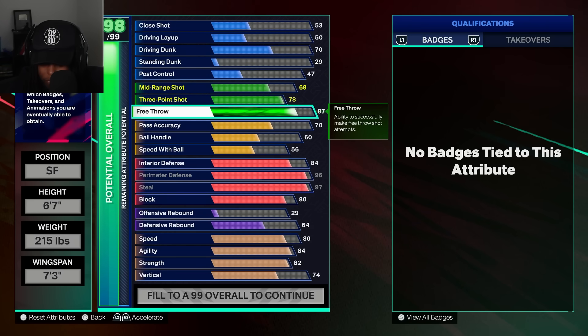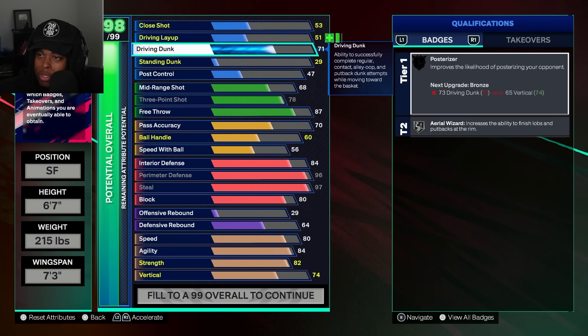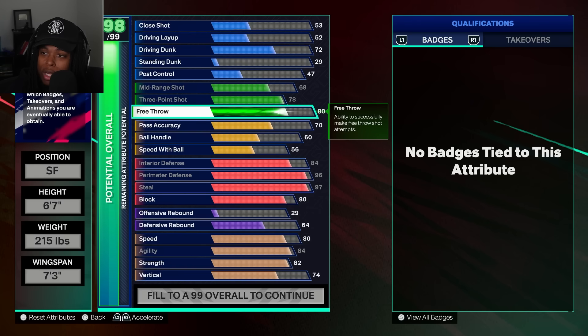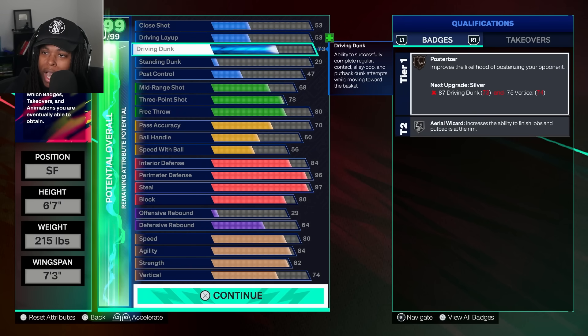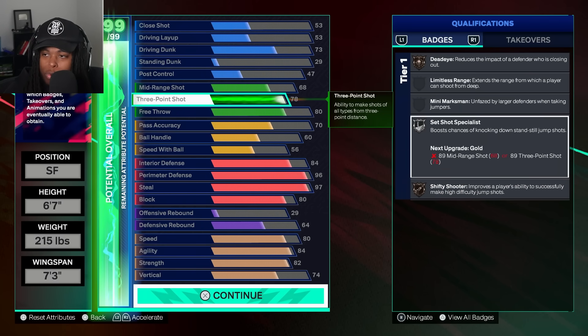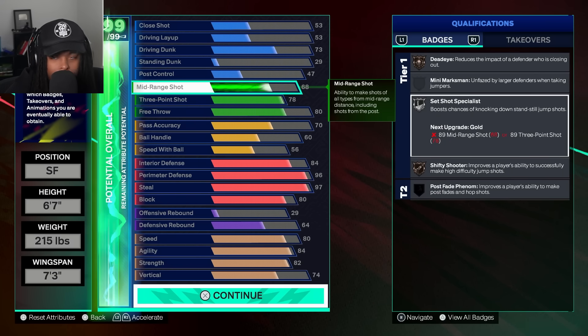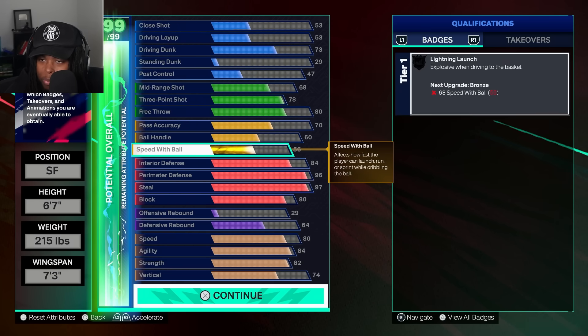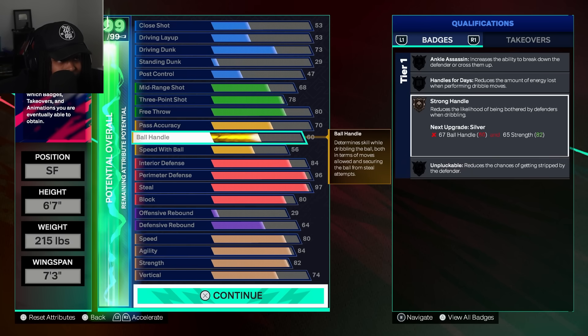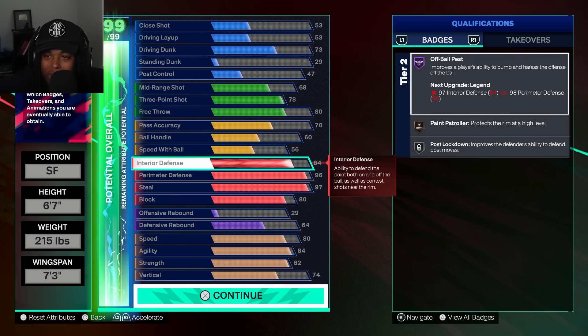So 78 three-pointer, and then I added the rest on free throw to give a decent free throw. We can do 70 to 72 and we can probably get it — we got it! So now you got a 73 driving dunk, a 78 three-pointer. You can't hit mid-range — that's a weakness. Passing is decent, you got a little bit of ball handle, strong handle bronze, so you'll be able to at least kind of resist.